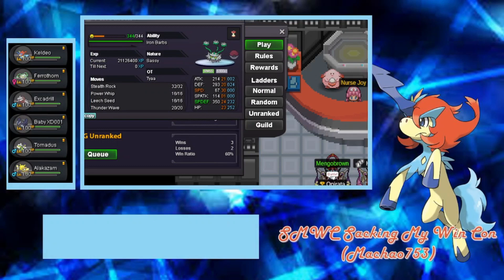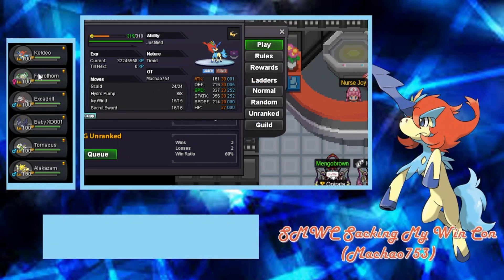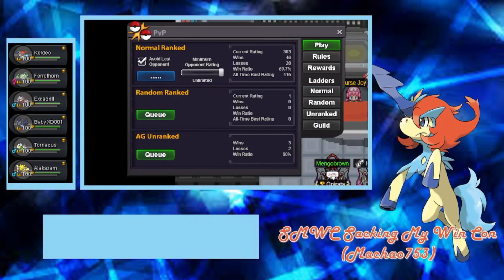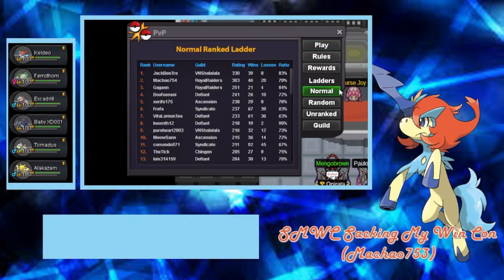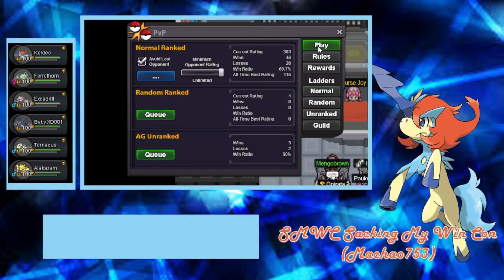Thunder Wave is pretty useful. Lastly we have Keldeo — Scald, Hydro Pump, Ice Seawind, and Secret Sword, just the usual. This team is pretty decent. Some threats to look out for are setup Pokémon, especially Volcarona. Mega Latias is also a threat — I personally lost to Scizor twice just because of Mega Latias. Once it sets up you can't really stop it. Lopunny is also kind of bothersome but manageable. I'm gonna skip until I find a match.